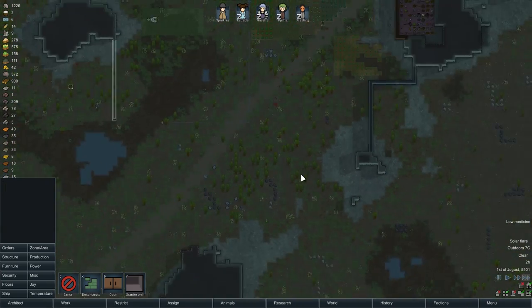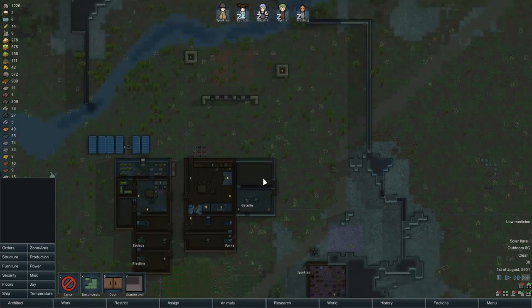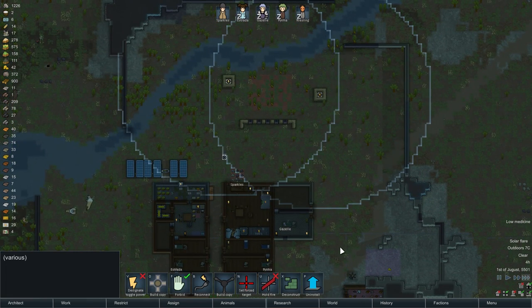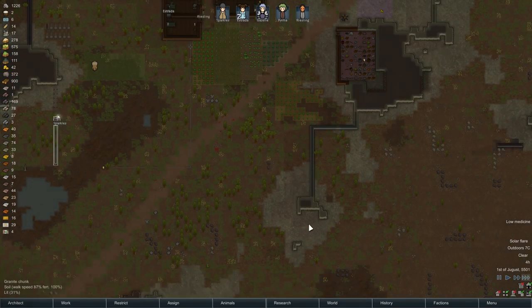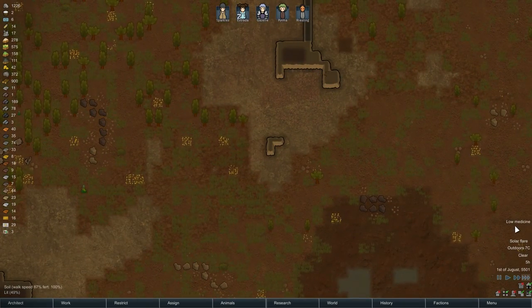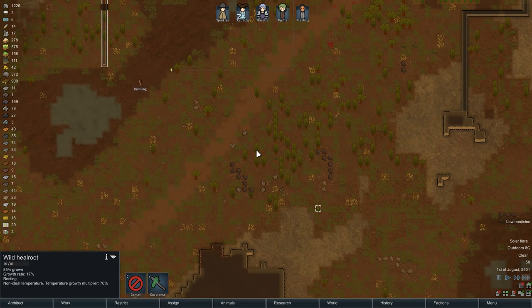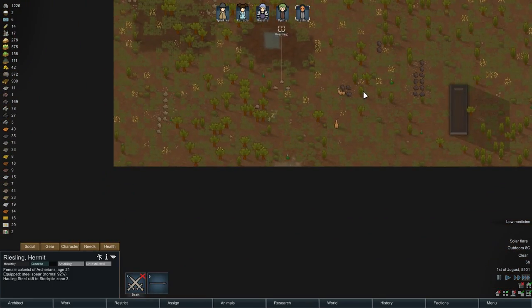Preparing for a future when we can actually seal this place off. Of course I built all this stuff up here, and you watch — the next raid's gonna come from the south, because Cassandra's mean. Is that fully grown? Oh, I already set it for harvest. Hauling steel — oh, there's the steel over here.